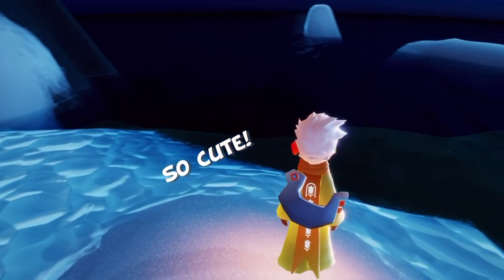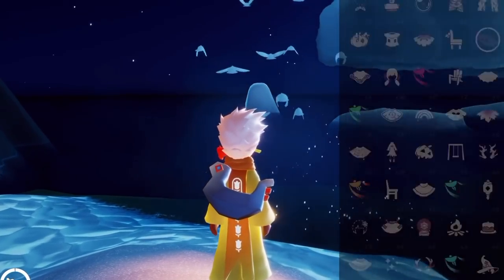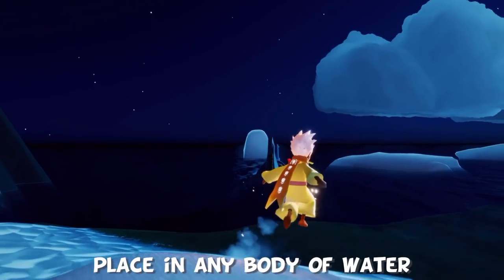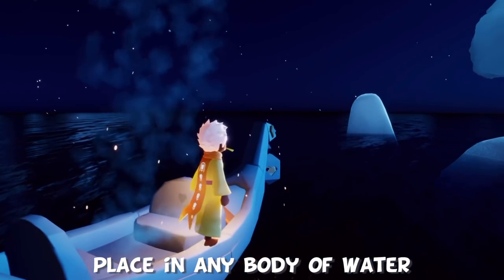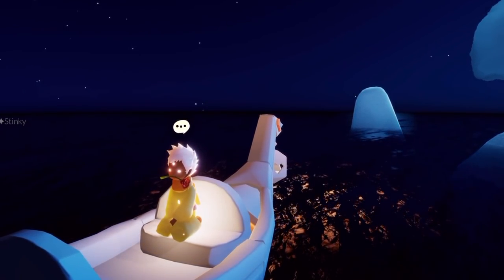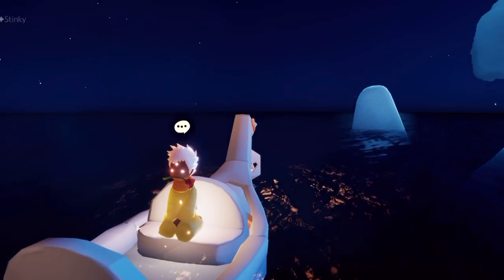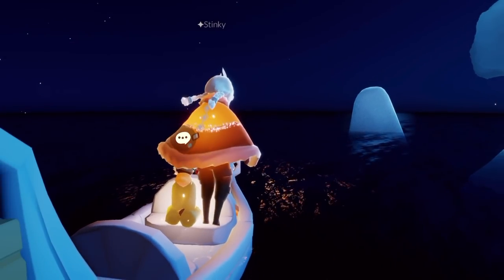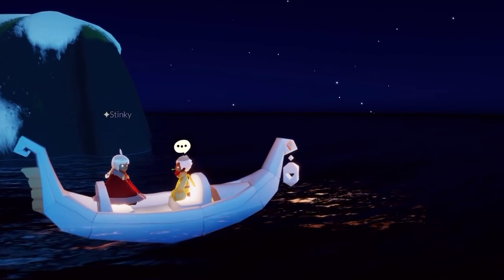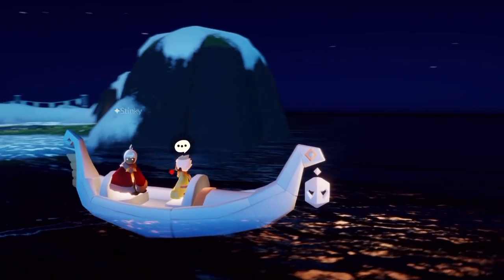Look how cute it is — little boat. Kind of looks like a Pokemon. Place it in the water, and here we go. Now it won't start moving until you have a friend, and luckily Stinky is here to help me out. Actually, never mind — it will start moving on its own. It also works as a dual chat table, much like the Seesaw and the Swing from the last couple Days of Love events.